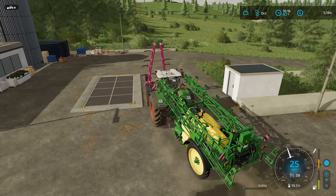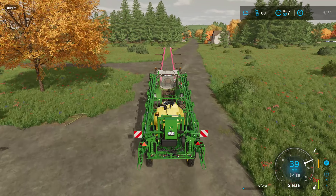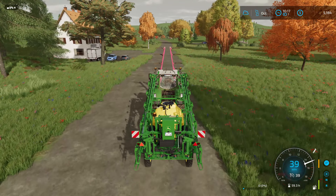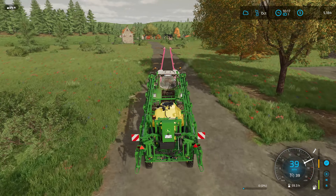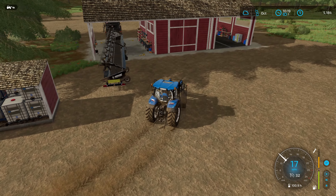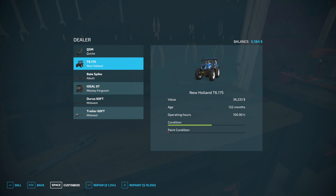We'll bring the John Deere sprayer back and take care of the weeds — I'll probably use the T6. I'll show you the weed map: it's not full-blown weeds across the entire field, it's kind of clumpy, which is good. That's what the See & Spray is designed for. I'll need to fill it up with herbicide and I only have five thousand dollars left. If I need cash, I'm actually thinking about selling the 770 combine — I'm not sure when I'd actually use it at this point.